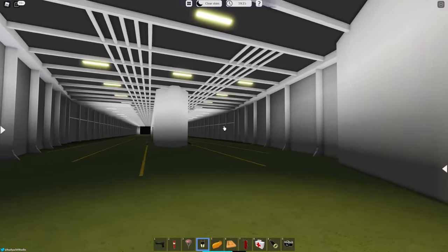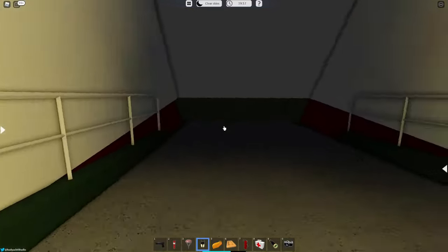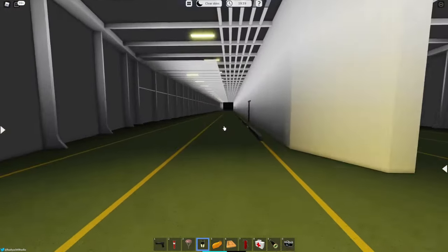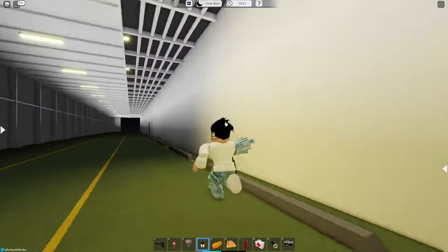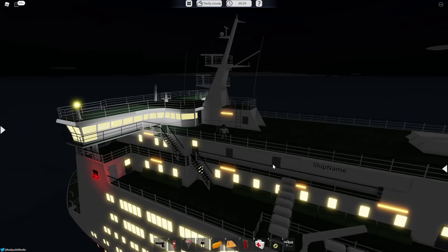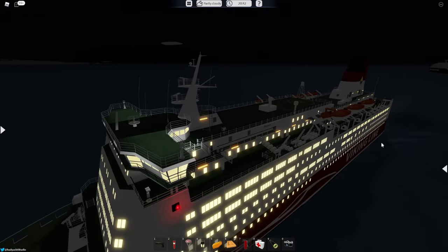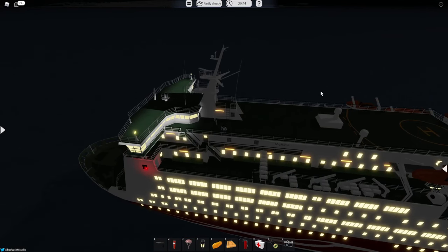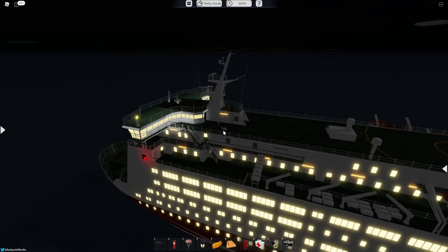Obviously it holds the cars, but I still think it would be really nice if there was actually a way to get down here. This is where the bow opens up — it'll open up and that ramp will go down. I had to reset my character to get back up here, so do keep that in mind. Once you go down there, there is no way to get back up. So if you're in the middle of ferrying cars, do not go down there, because you will not be able to get back up.